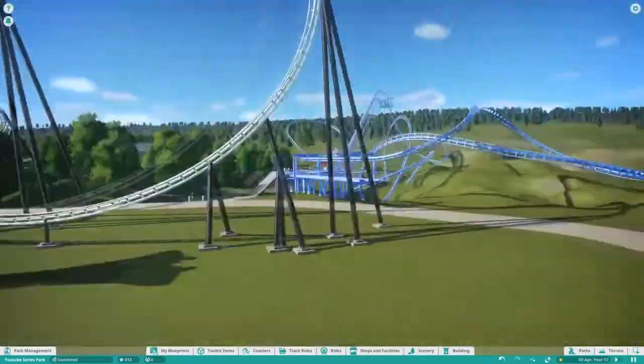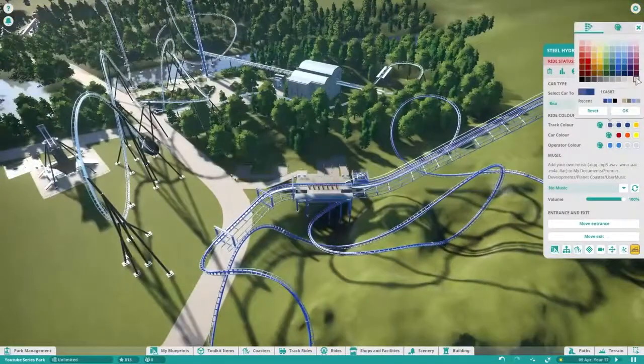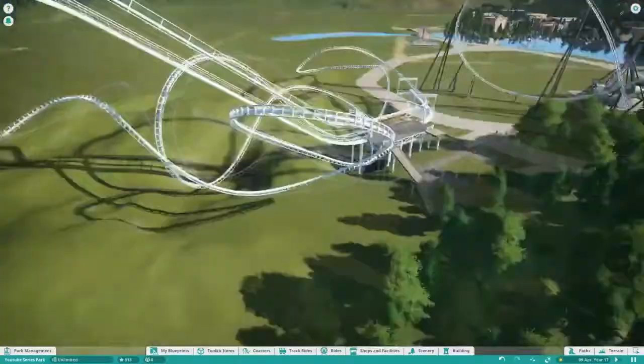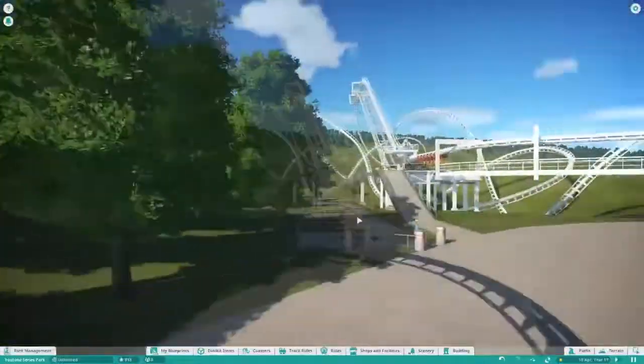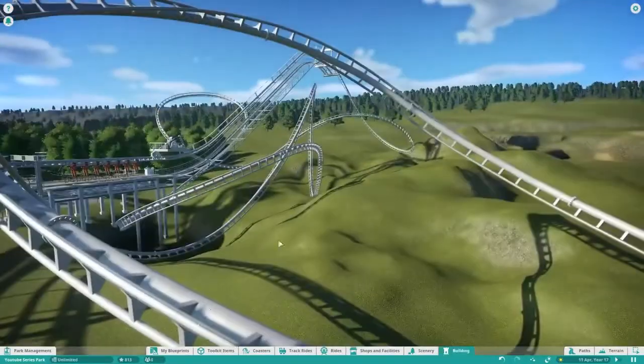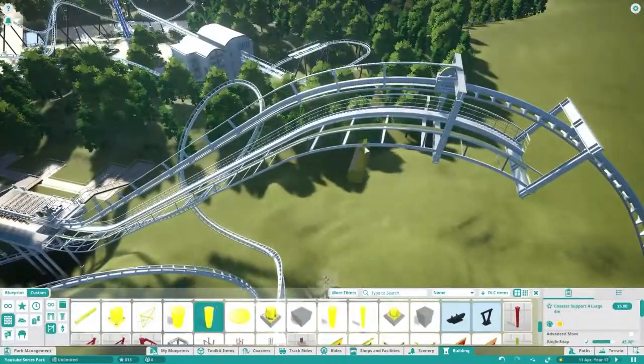When I was building that, I did take some inspiration from Nemesis, obviously. This is quite similar to Nemesis, how it goes underneath the station - although I know Nemesis doesn't go underneath it, or is it the brake run that goes? I don't know. But yeah, that was one of my other inspirations.